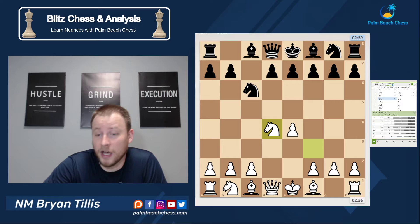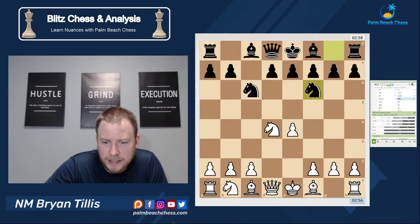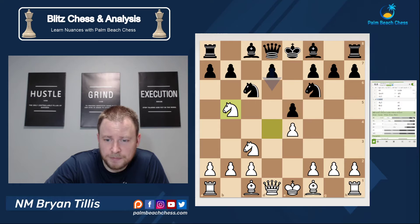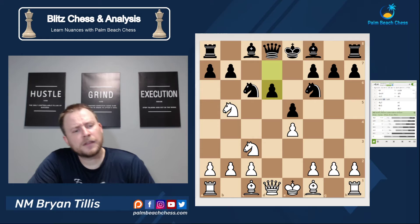For those shopping for an open Sicilian, there are a ton of different ways to play here. You've got g6 with the accelerated dragon, you've got e5 with the Kalashnikov, you've got queen b6 and players like Kamsky have made that look pretty good, but knight f6 is by and large the main line. It's picked up in popularity due to the Carlsen-Karjakin World Championship where Magnus was playing the Sveshnikov in quite a few games.